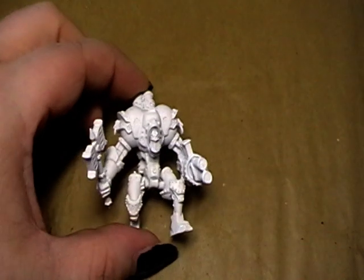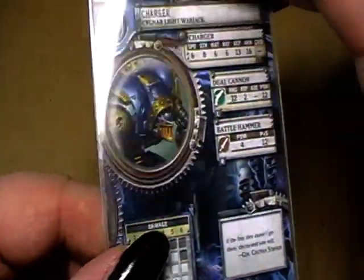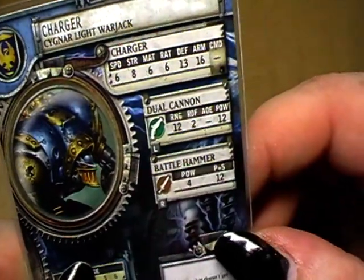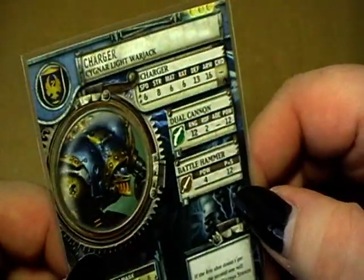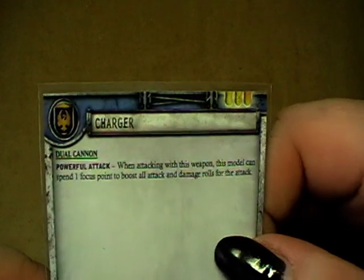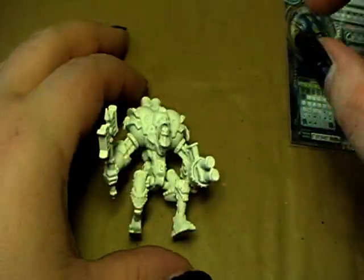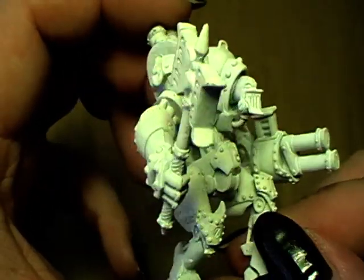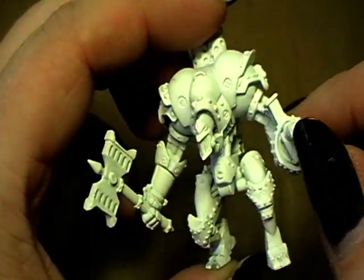Next up is the previously mentioned Charger. This is also a light warjack with a medium sized base, and here is his stat card. He has a dual cannon with a power of 12, fires two times, and has a battle hammer. Here are the rules for his dual cannon. Let's have a closer look at the miniature itself — very nicely detailed, with a big fancy gun.